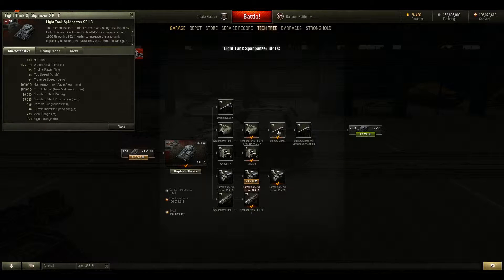Just stick with the second 90-millimeter gun — stick with that one. Your standard shell damage is going to be 180 to 300. Your standard shell penetration, 135 to 225. Your rate of fire is 7.59 rounds a minute, which is kind of rough, but you can improve that with a gun rammer, enhanced gun laying drive, crew skills, and stuff like that.